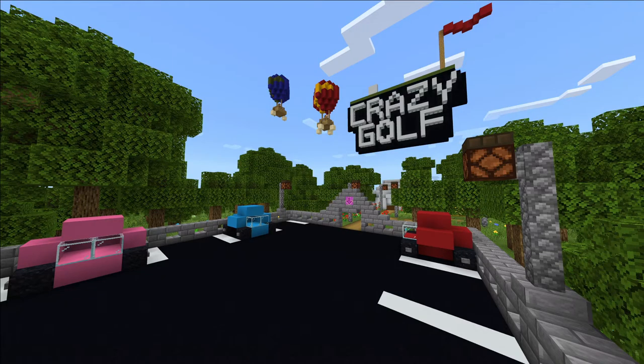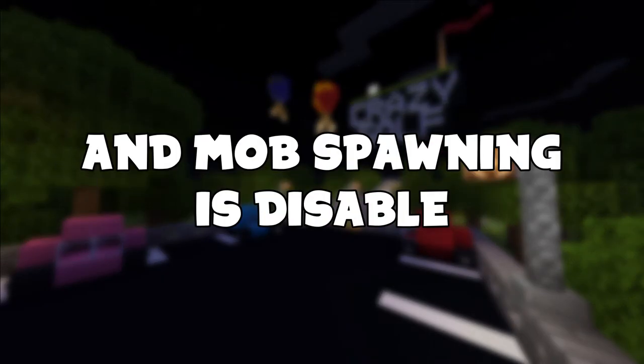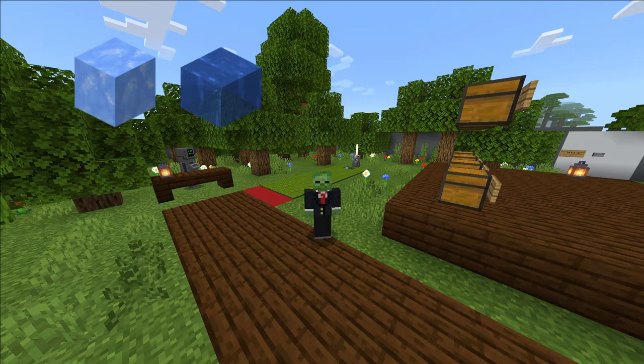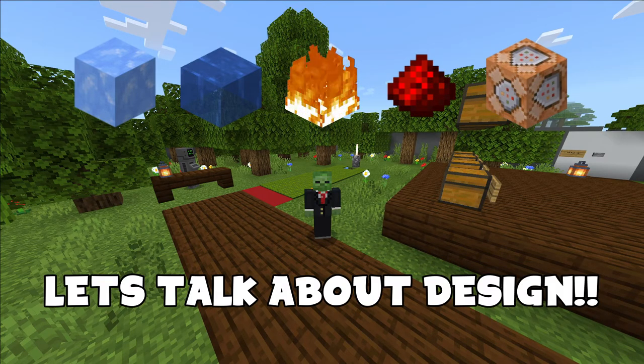Or maybe you want to be a bit fancy and add a day and night mode for your map. Just make sure that the area is lit well and mob spawning is disabled. Now that I have told you how the game works, how to make each hole unique, and how you can apply hazards, redstone, and commands, let's talk about design.